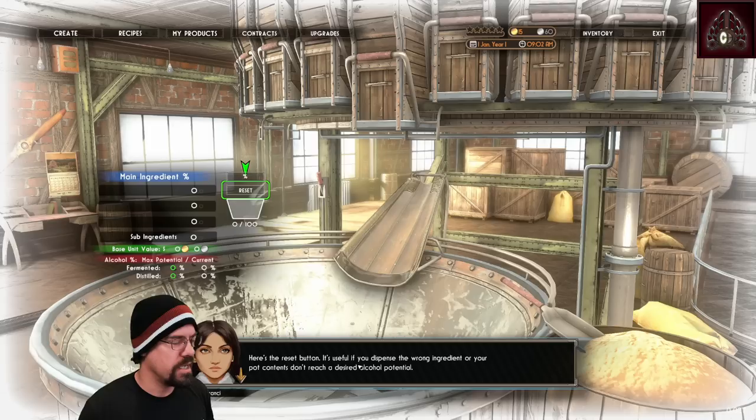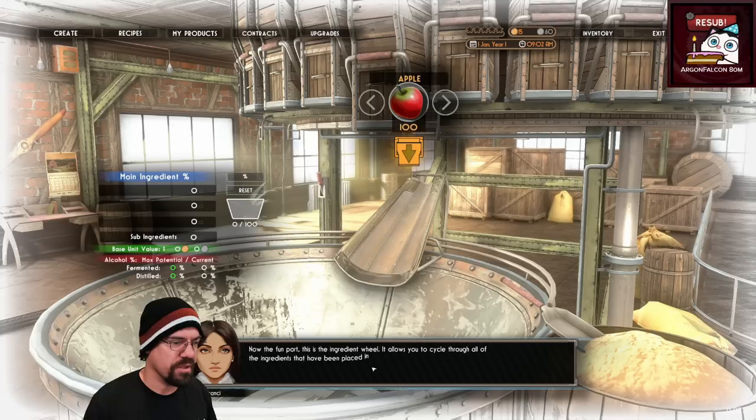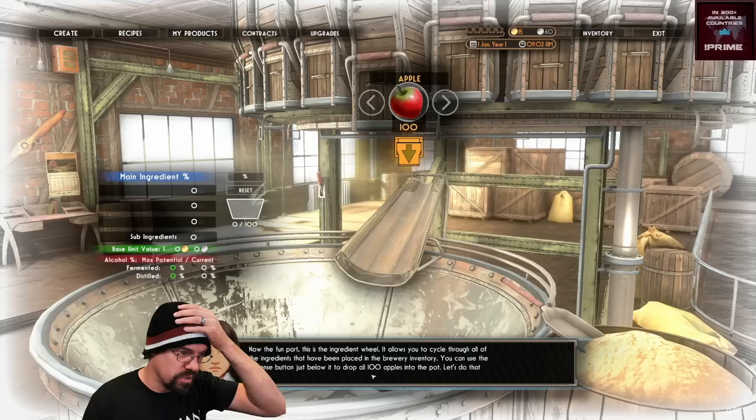Here's the reset button — it's useful if you dispense the wrong ingredients. Now the fun part: this is the ingredient wheel. It allows you to cycle through all the ingredients that have been placed in the brewery inventory. You can use the dispense button just below it to drop all 100 apples in the pot — let's do it.